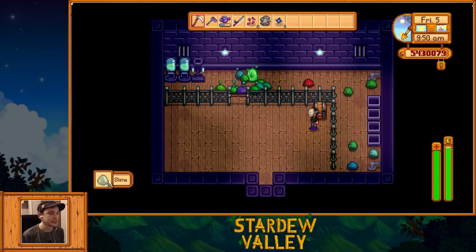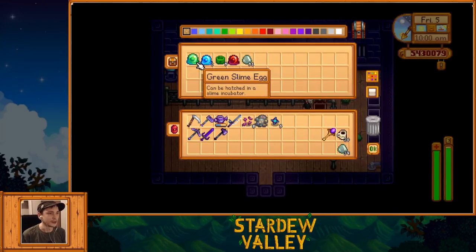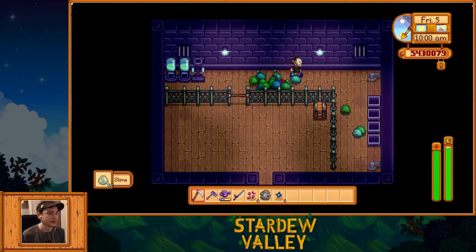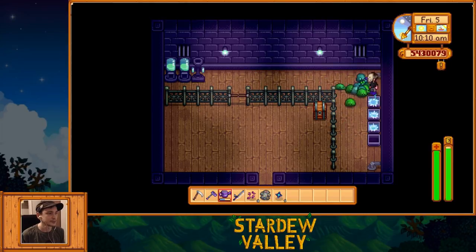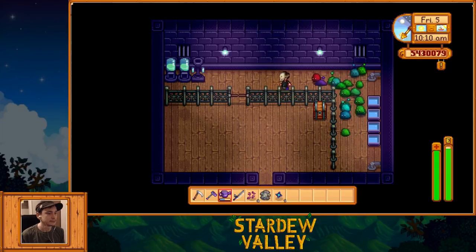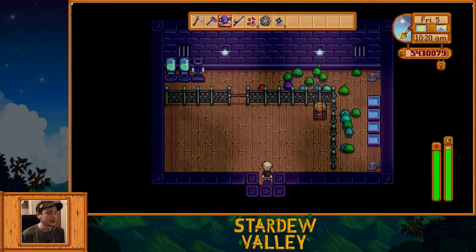Down here to the right I have my slime hutch, which I only got recently. I think I could still get more slimes in here — I'm not sure really how this all works, but I'm wearing my slime ring so it doesn't matter that I walk in here. Gotta water these guys though.